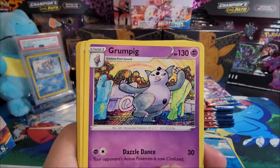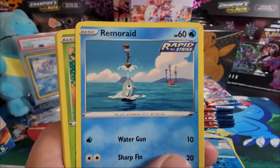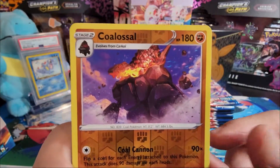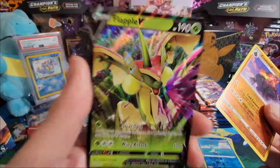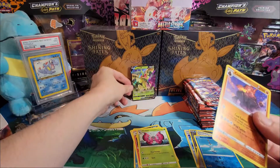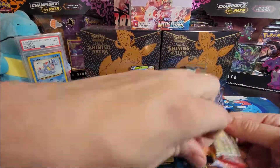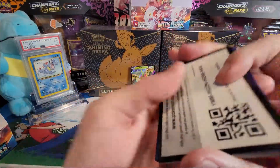Pack five. Electric energy, Grookey, Escape Rope, Hero, Spheal, Remoraid, Forretress, Mawile, Mankey, reverse holo Coalossal, and a Flapple V! That's the first good pull from the left side right there. The left side has some catching up to do.